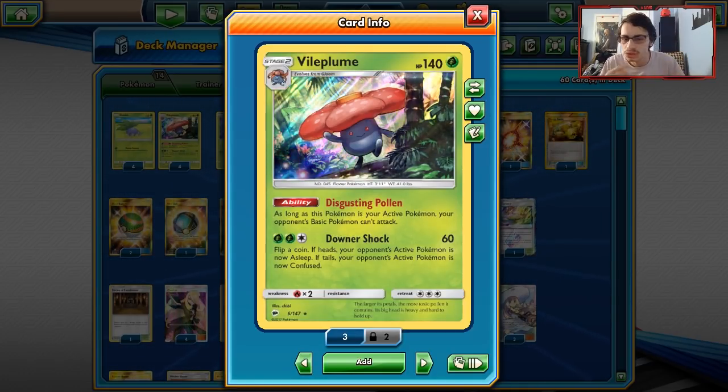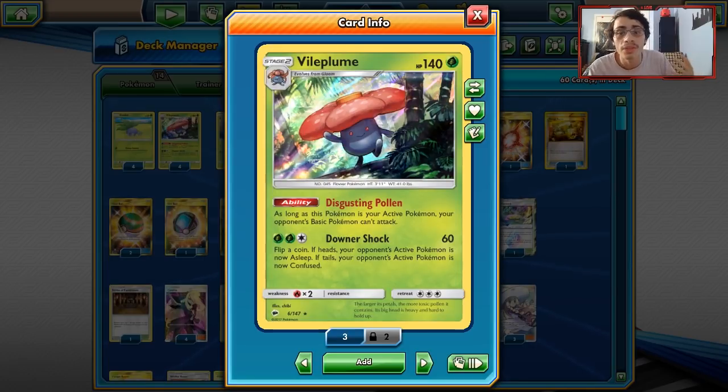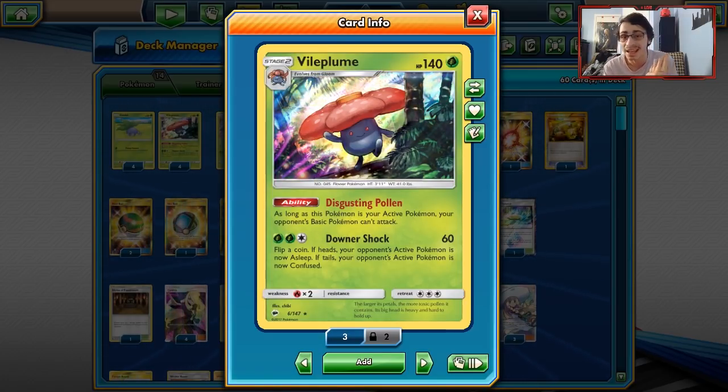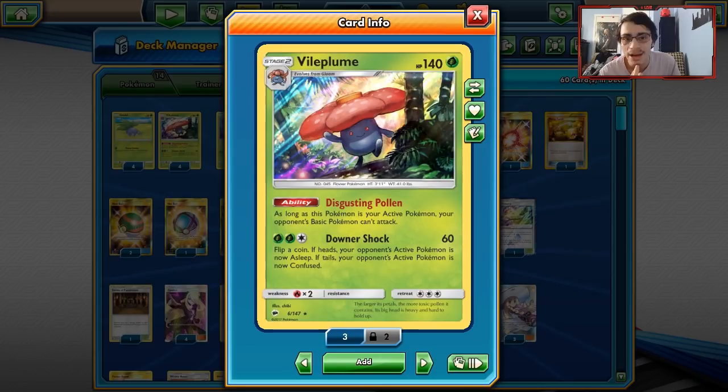Right now all we have to work with is Pikachu Zekrom, Zapdos, Tapu Koko GX, Tapu Koko, Passimian, and stuff like that. Those are popular cards and you can auto-win those matchups when you get a Vileplume in play. One thing I don't like about Vileplume is the fact that you have to build it up manually and it takes quite a while to power up. You need two Grass Energies and a Colorless Energy, which takes a long time. But once you get it built up and your opponent can't attack for a few turns, Downershock can start doing some good things.